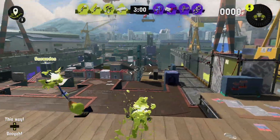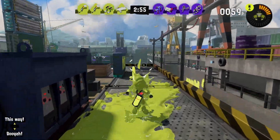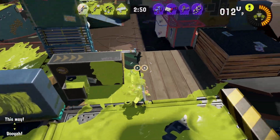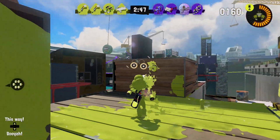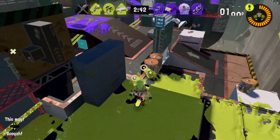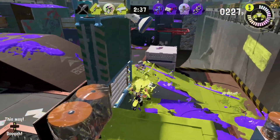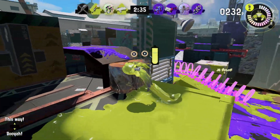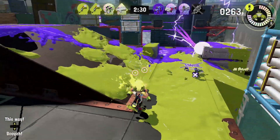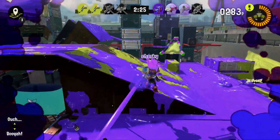We got two brushes on my side, and they got a bunch of dualies over there. This stage — the spawn is so huge to try to ink all of it at the start. If I can manage to get my crab quickly that would be amazing. It's also weird to not see tactic coolers as much. They have a heavy splatling. Oh, I activated my crab but it was too late.